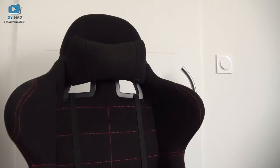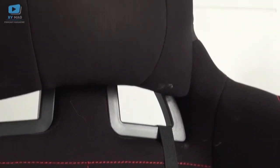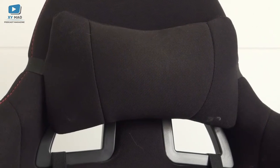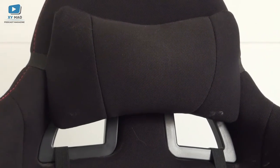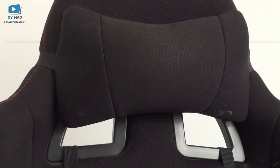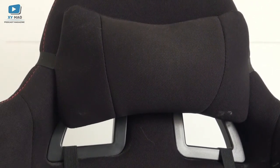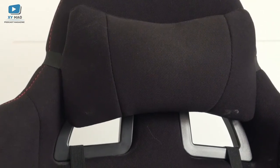Au niveau de la nuque, on a toujours ce système de coussin de maintien — ici le coussin est assez petit, sympa. Il est réglé pour moi, vraiment indispensable surtout que je joue avec le TrackIR ou l'Oculus. Au bout d'un moment ça fait lourd sur la tête, et donc ça permet d'être bien reposé.